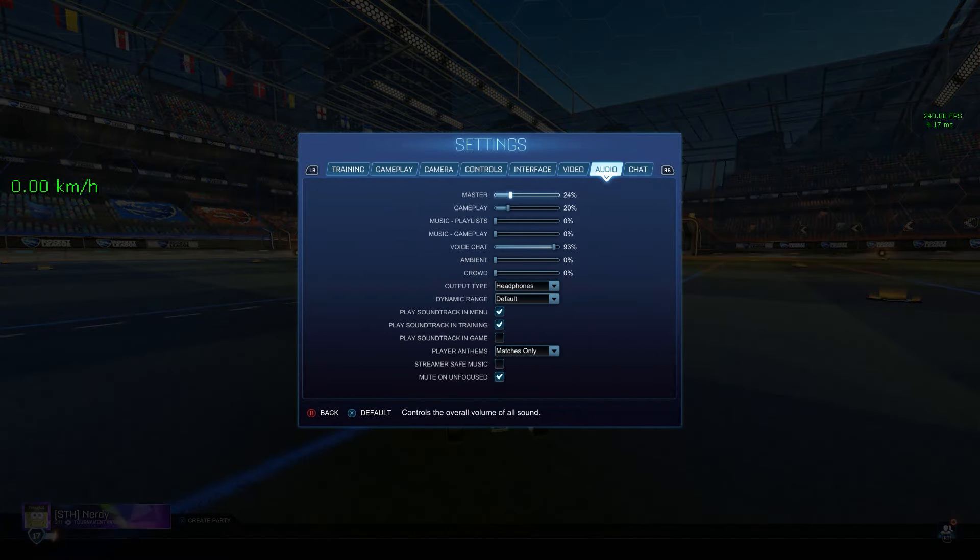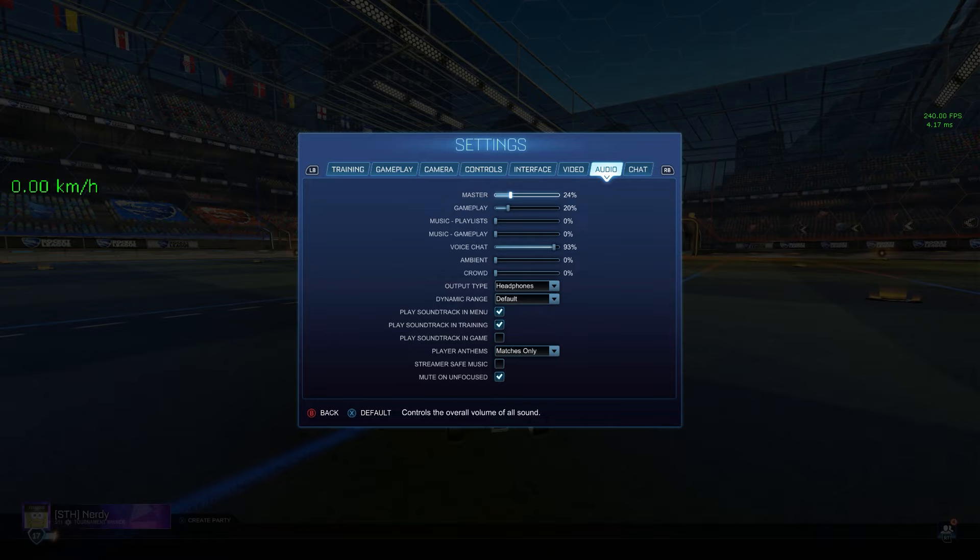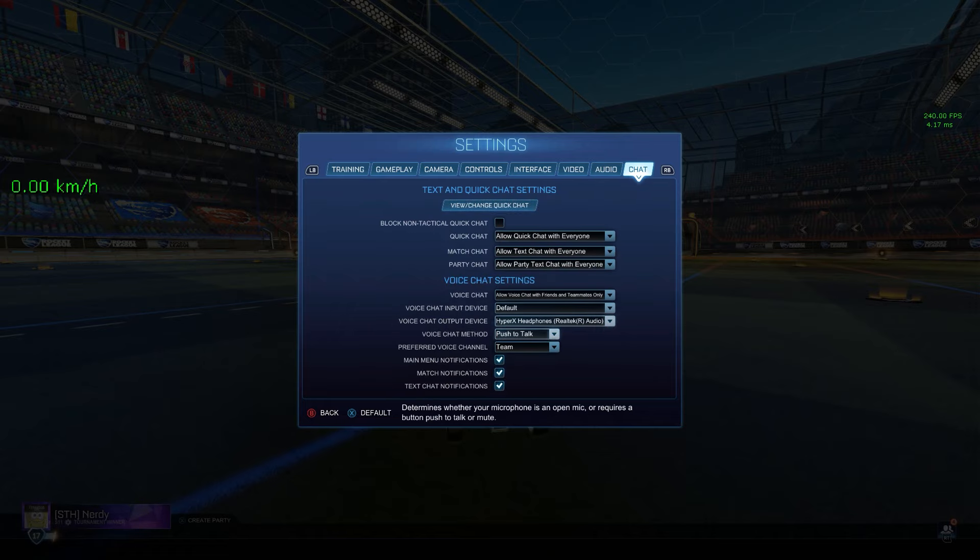For audio: I use a HyperX Cloud 2 headset. Master volume at 24, though this changes a lot and doesn't really matter. Gameplay music completely off. I never use voice chat so I haven't messed with that. Crowd and ambient are off — I find it very distracting and sometimes the crowd gets annoying chanting 'defense' when I'm ten goals down. I use headphones, dynamic range none. Soundtrack off, although I will turn it on in the menu sometimes because it goes hard. Player anthems matches only.